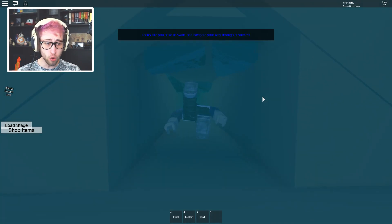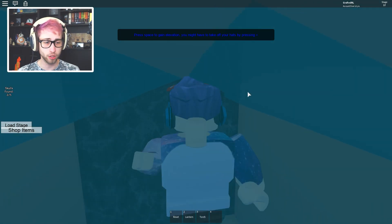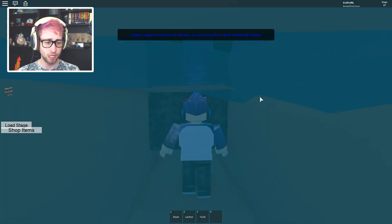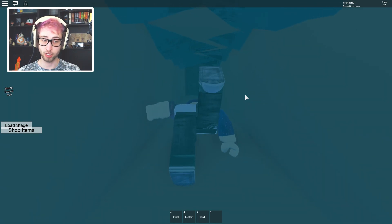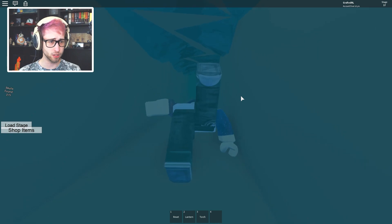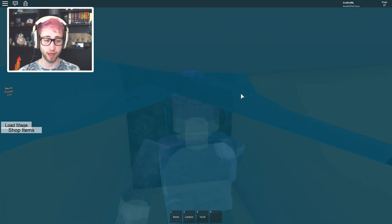This gets even cooler! "To gain elevation you might have to take hats off by pressing equals." Oh look, the door closed — wait, am I going to drown? Hello — take me through. Is there a door going to close and kill me? More doors — this is so long as well. Jeez. Come on, hurry up! Almost got my head cut off then.